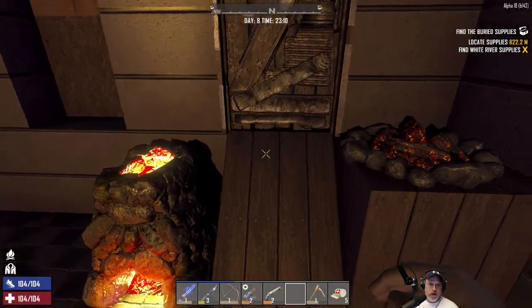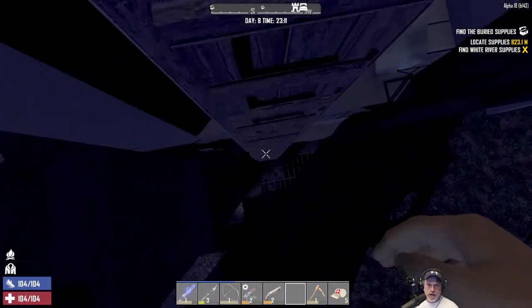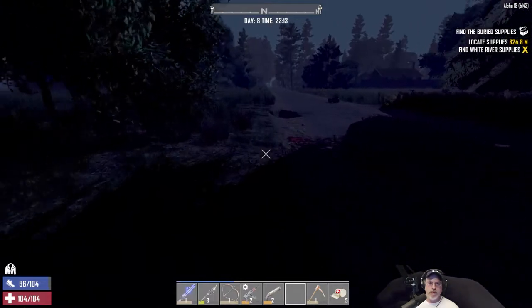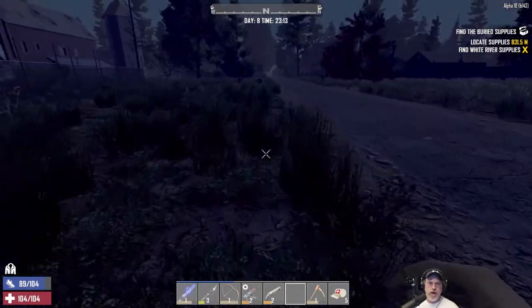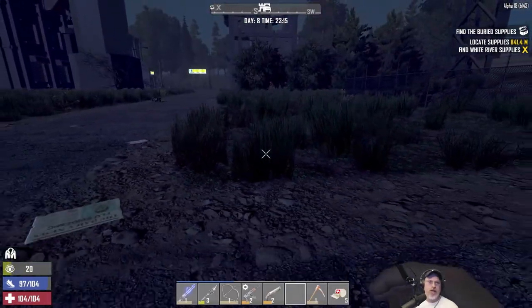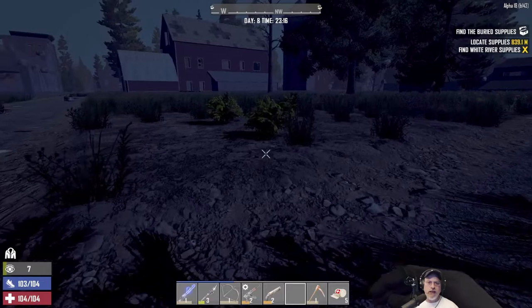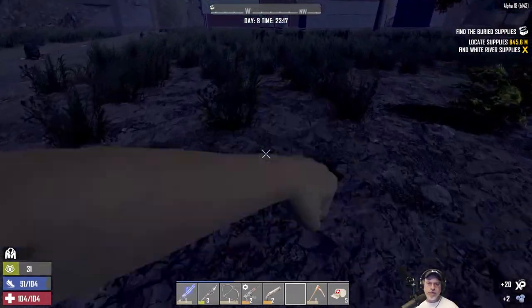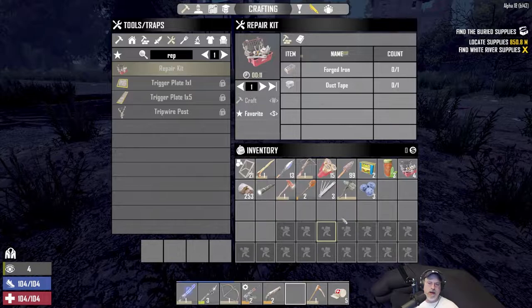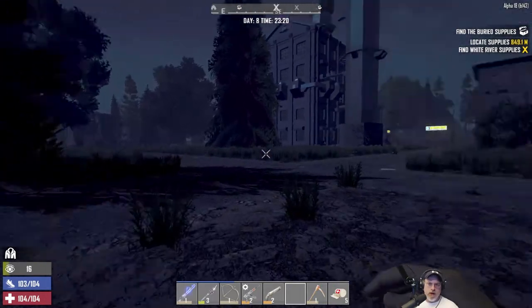Let's get out of here before they do any more damage. Once we get away, they should chill out and either meander off or despawn. Oh look, some blueberries! By the way, in an earlier episode I said I didn't want to eat blueberries because of food poisoning, but actually there's only a one percent chance — so that's pretty nice.